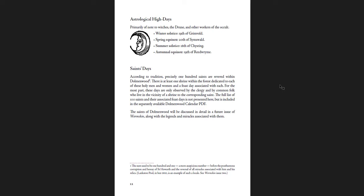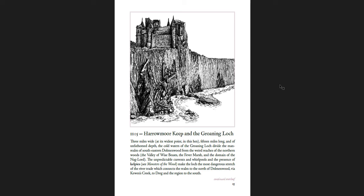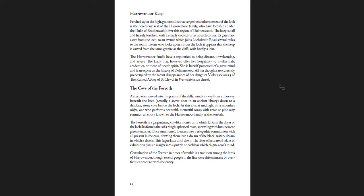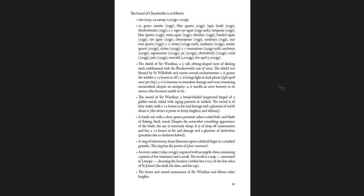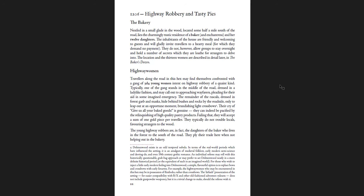Prigwert and the surrounding hexes — there's Trine in the Cliffs, the Witchglade, Harrowmore Keep, and the Groaning Lock. The town of Prigwert itself, the Worm Cave with a massive horde — tons and tons of treasure in there. The Gorthstone, the Phantom of the Pool, the Bakery, the Highway Women — 3D4 young women who cry 'give us all your baked goods!' They can be pacified by relinquishing high quality pastry products, which is amazing. They're the daughters of the baker.